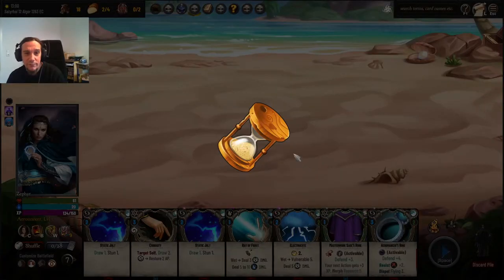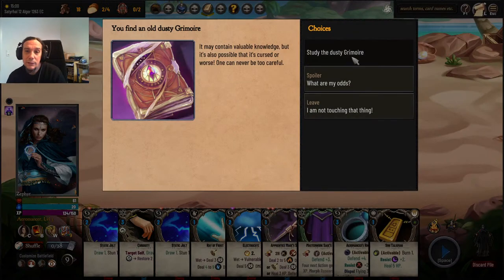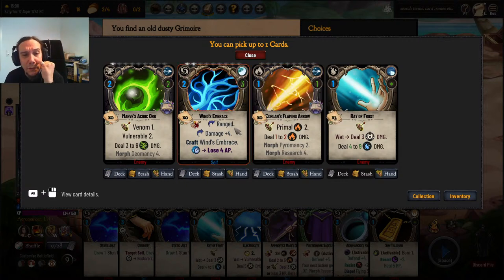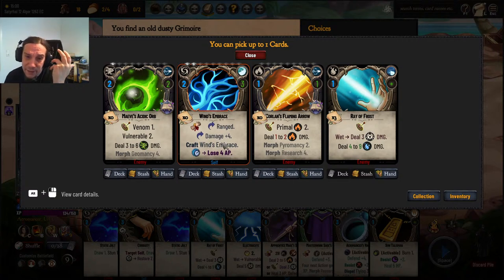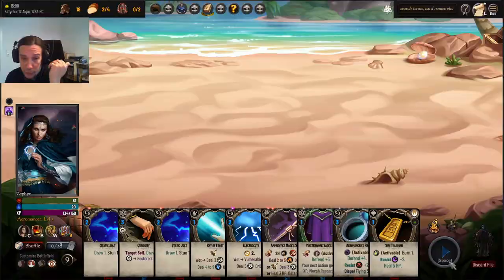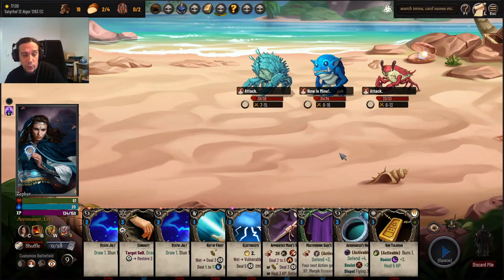That's mostly because I'm so darn broke. Wind's Embrace — I don't know, it's a fun thing, but if you let it expire you lose action points. Maeve's Acetic Orb, Corlan's Flaming Arrow — I'm going to stash this spell, mostly because it's the most valuable thing out of the chosen items.